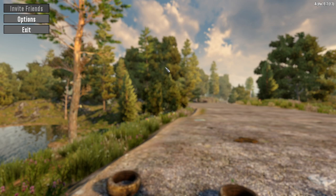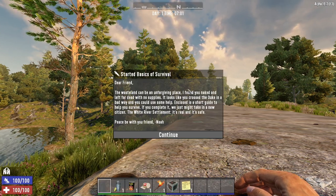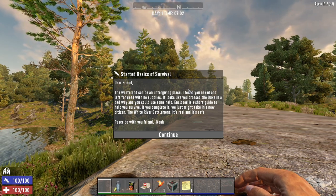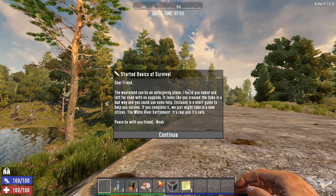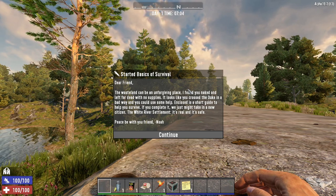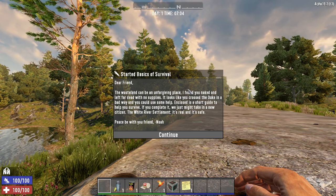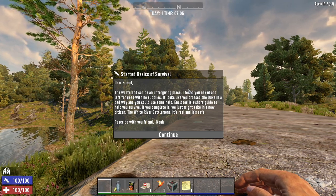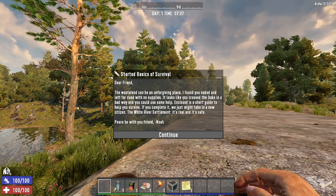I paused it right at the start - he's just got off the ground, that's the only thing that's happened. Bear in mind if you're playing multiplayer it will not pause - it will continue playing. In single player you get the advantage of pausing. This is the start of the quest, designed to teach you the basics of the game. It tells you what you should do but it doesn't tell you how to do things - that's what we're going to be looking at today.